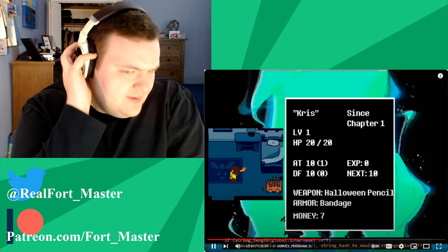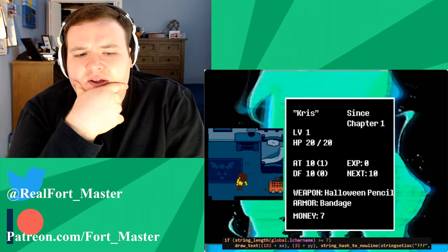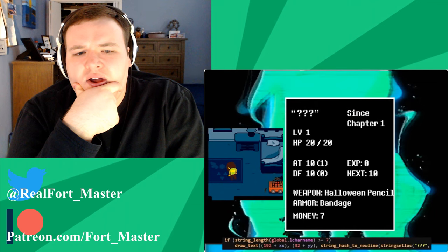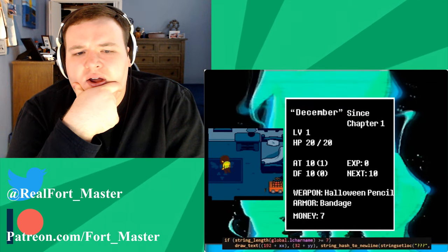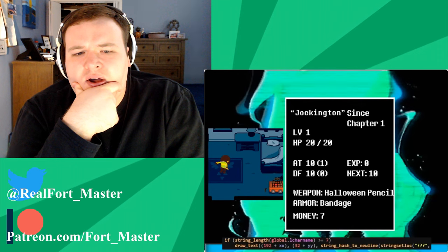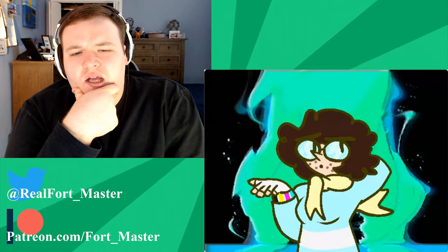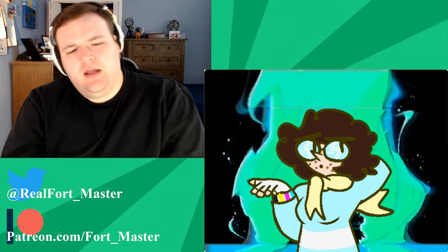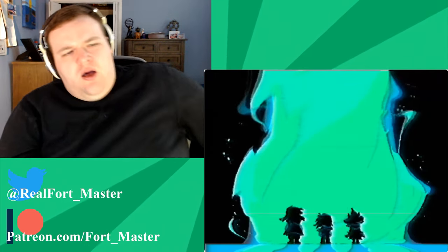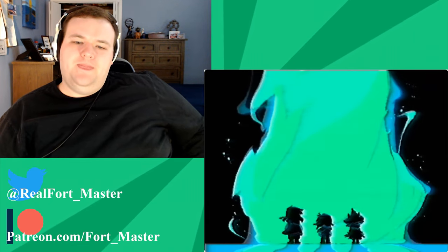There's more code implying that if the player's name in the Light World is seven or more characters long, it should change to just question marks. The only reason you would need this code would be to imply that at some point in the future, our soul is not going to be controlling Chris, but someone else. This could be any character whose name is seven or more letters long. The implications open a lot of possibilities for how things in the Light World could go.